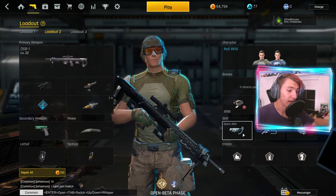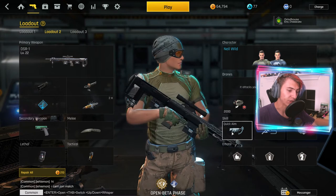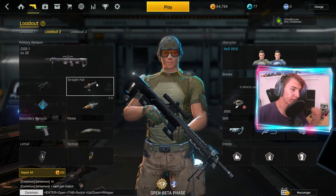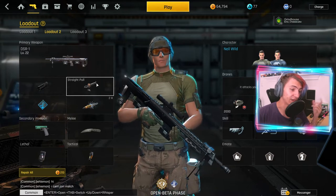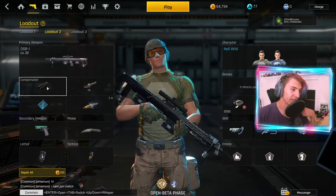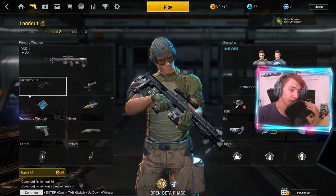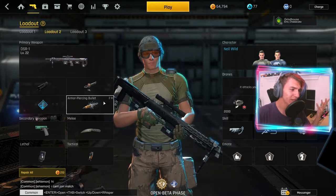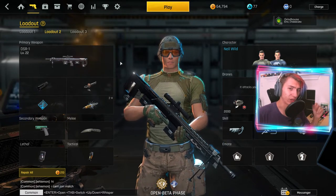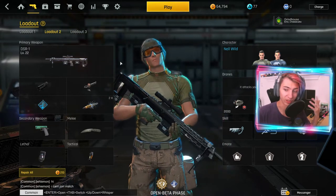For the DSR class I strictly run quick aim and marathon. For this weapon you really do need straight pull — if you don't use it you're not really going to be able to hit quick shots at all. I run the compensator because it reduces the recoil slightly. It's not a major difference but when you're trying to hit shots off really quickly it's nice to have less recoil to deal with.